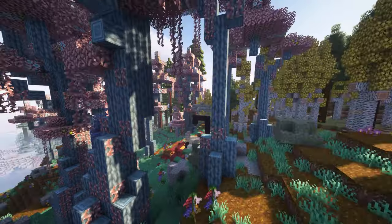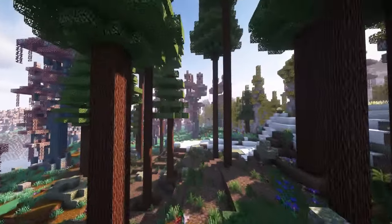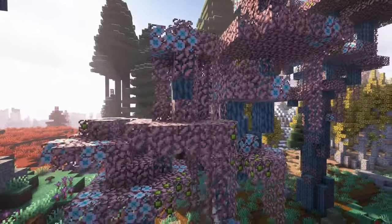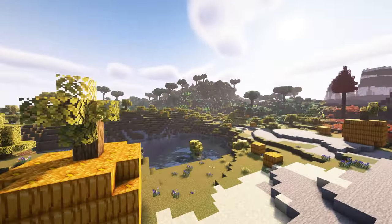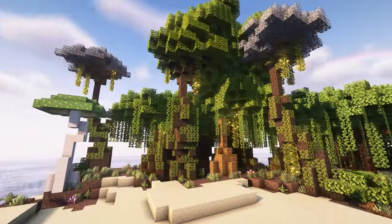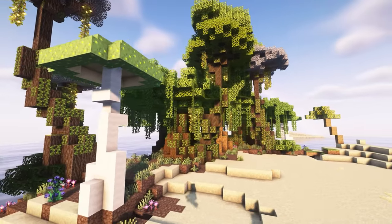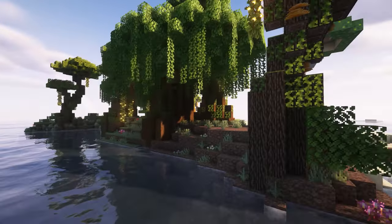There are a few biomes that are in All the Biomes You'll Go that are now in this biome mod. We've got green apples growing from these really gorgeous trees. We've got Pumpkin Valley, which is really cute for Halloween and autumnal season. We've got this amazing biome called the Forgotten Forest — it's so magical and it adds so much detail.